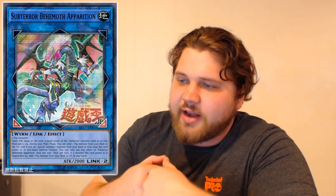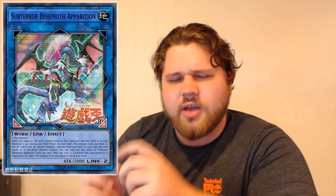Anyway, this thing has 2,000 attack, and its links are bottom left and bottom right. Its materials are two Flip monsters. Wait — can we Link summon with face-down monsters, like contact fusing? I need to look this up.